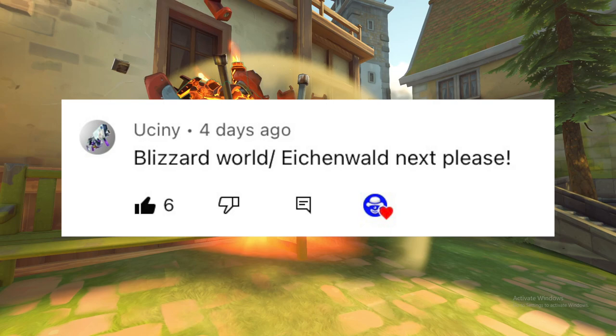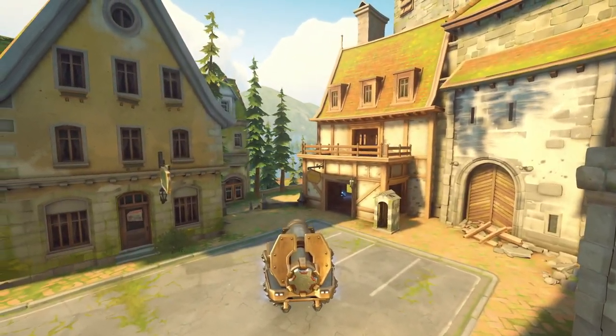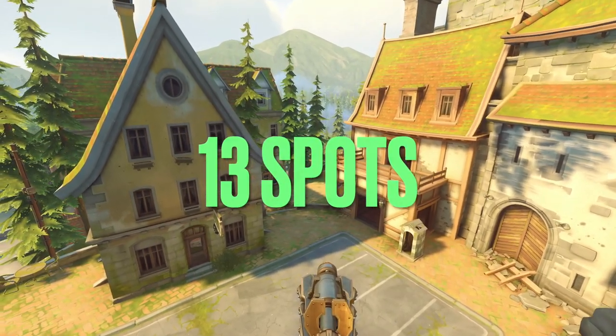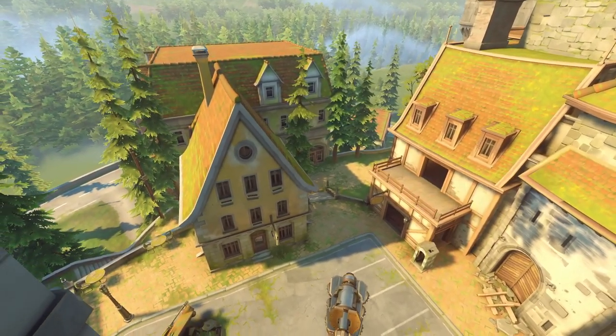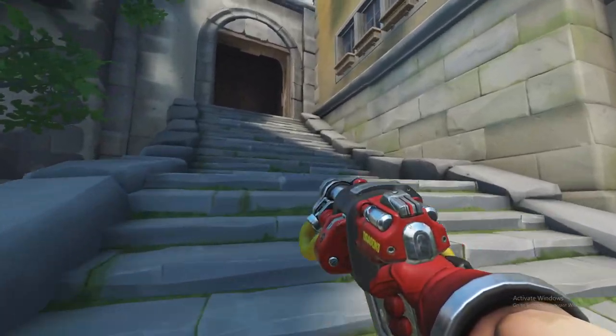Eichenwald turret spots! Eichenwald is a great map for Torbjorn, if you're on defense, that is. We've got 13 spots here today — only four offensive spots and the rest being defensive. A huge amount of these spots lie on this first point here where Torbjorn just absolutely shines. The amount of defensive opportunities are seemingly never-ending.